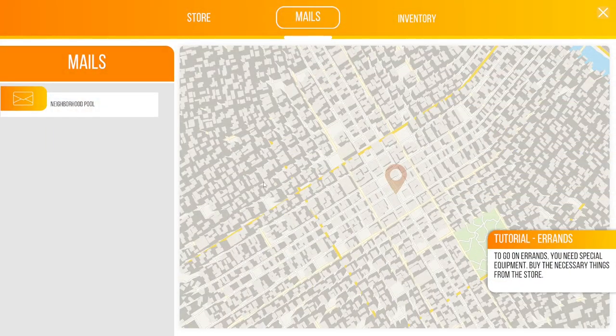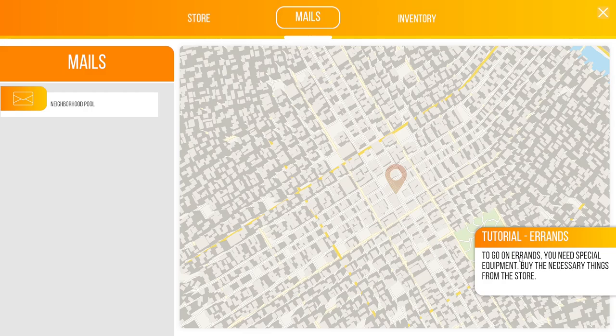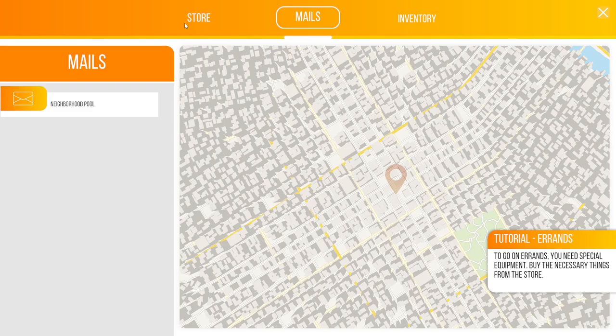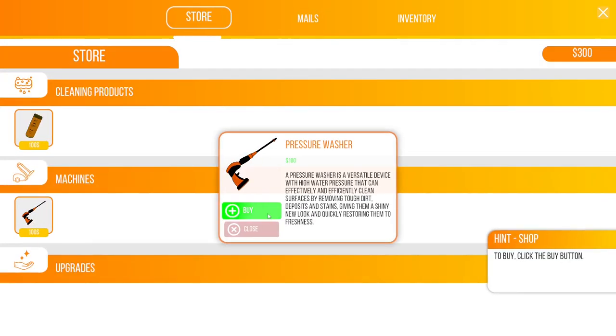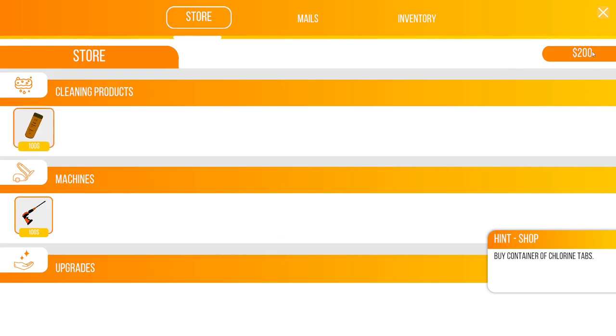We're here in the main game. Tutorial and errands — to go on errands you need special equipment, so buy the necessary things from the store. We click on the store page and buy a pressure washer, which costs $100, but we'll buy it. I've got $200 in the bank. We also need chlorine tabs — these are quite expensive as well.